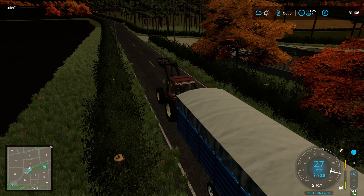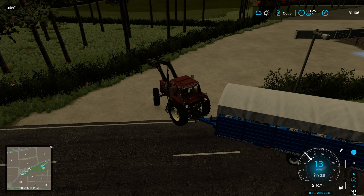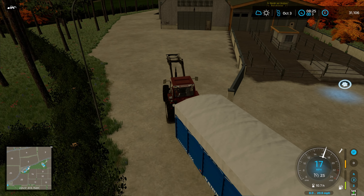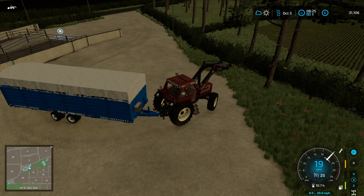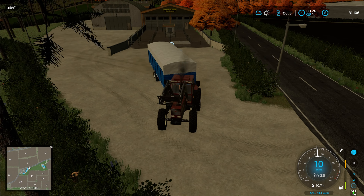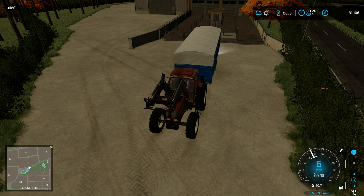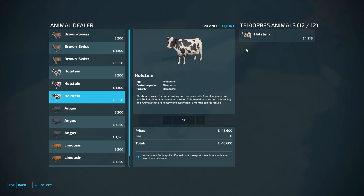I'd like to get the cows fed and get stuck into this harvesting contract. This is a bit tricky to get to at Maypole if you've played it before - well, I find it tricky because I'm not an awesome driver. Let's unload some cows - it's going to bring us back some cash. Not going to make great money on this but hey, 300 pounds a cow, a few grand - not the end of the world.